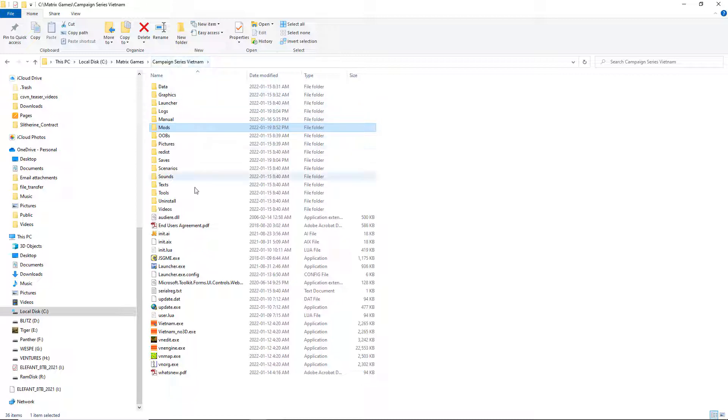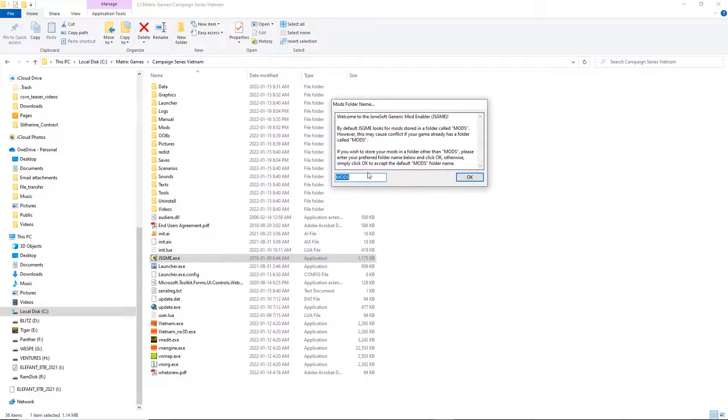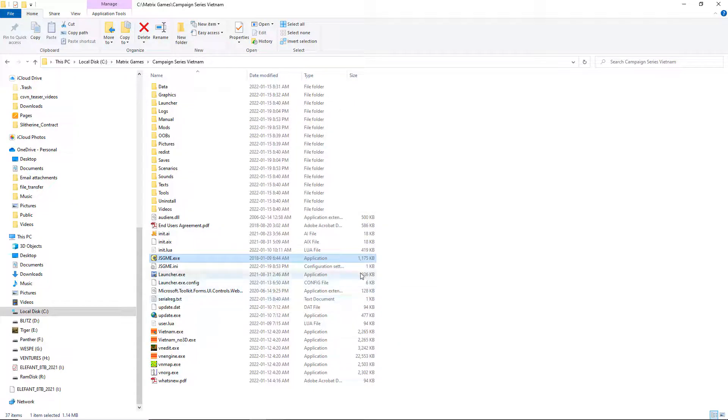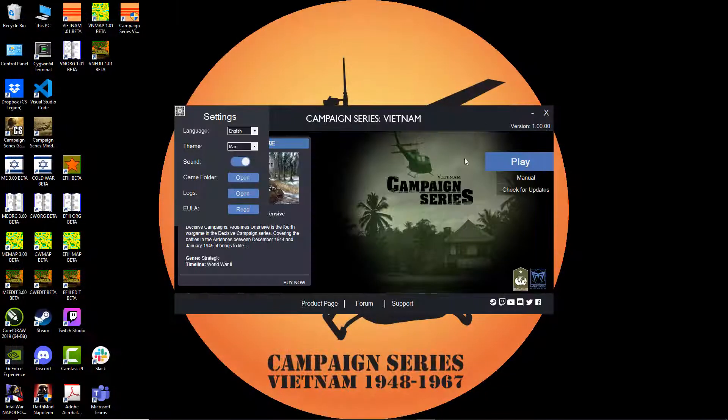You'll go back to the primary folder and double-click on the JSGME EXE — yes — to enable it. The mods folder is what you want, so you can leave that as default. Select this and press this button here. Once that is done, your mod has been activated and you're good to go. You can play the game as normal. Thank you so much for watching, have a great day.